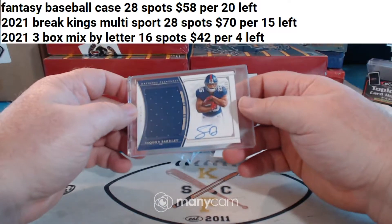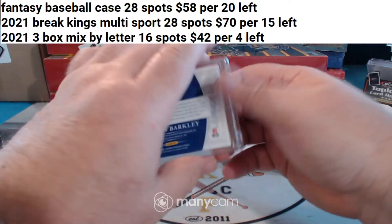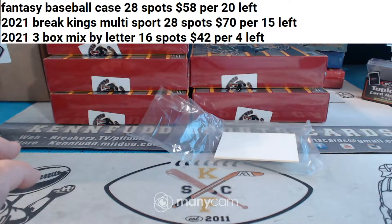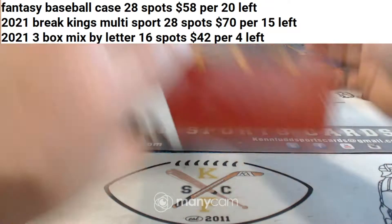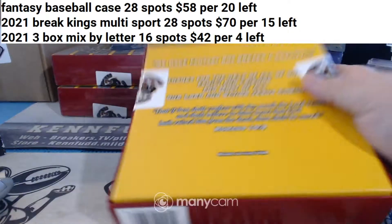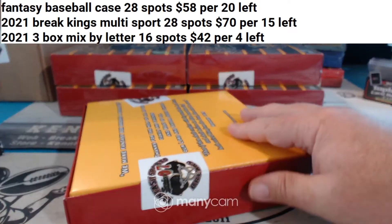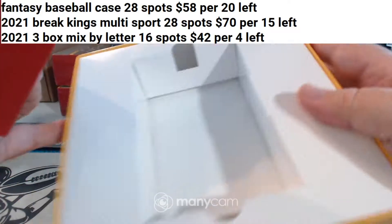Looks like a National Treasures jumbo patch RPA — Saquon Barkley for the New York football Giants. Taylor made, you got the Cowgirls and the Panthers. Dr. George, the Cowgirls and the Panthers. I added a few teams from the National Female Football League and the Cowgirls are one of them — I did that for Jason because he's a Cowboys fan.